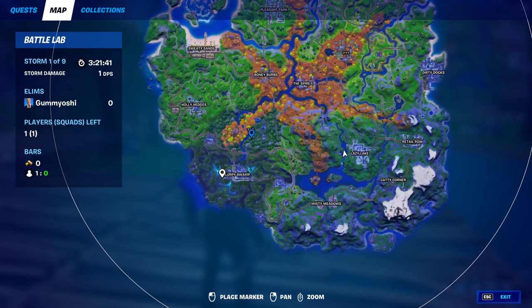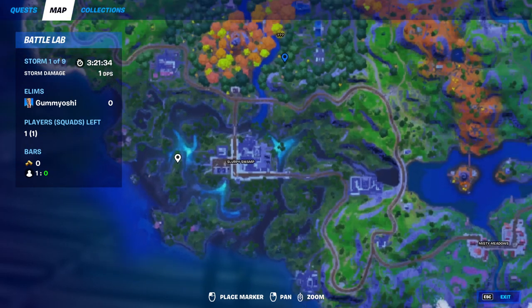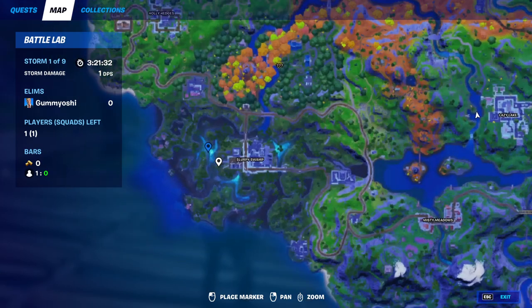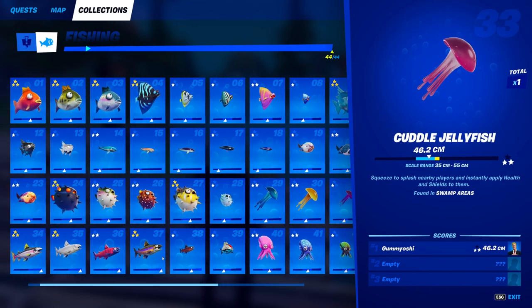For the 33rd fish, the cuddle jellyfish, you just need to go down to a swamp area. Come down to Slurpy Swamp, you can use any sort of fishing rod — normal, harpoon gun, or even a pro fishing rod if you want — go to these fishing holes, and you will eventually catch the cuddle jellyfish.